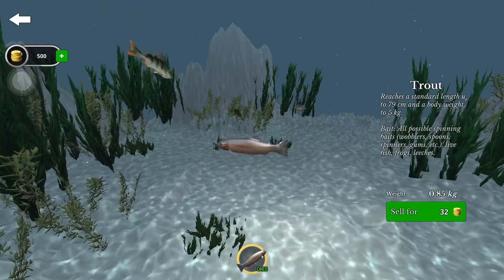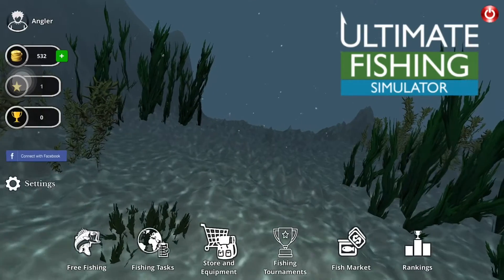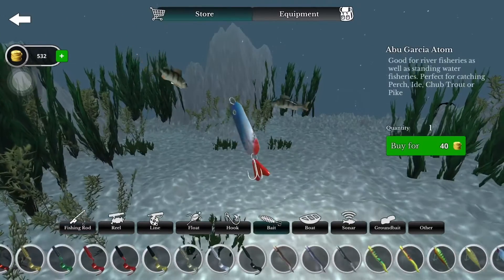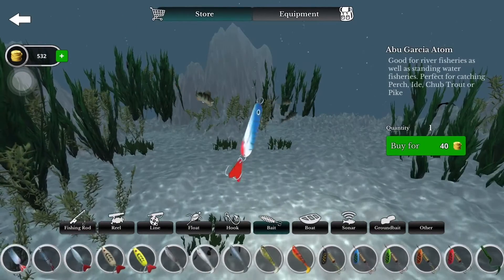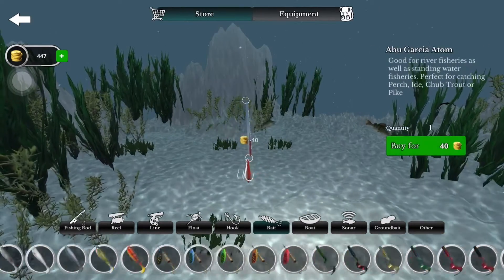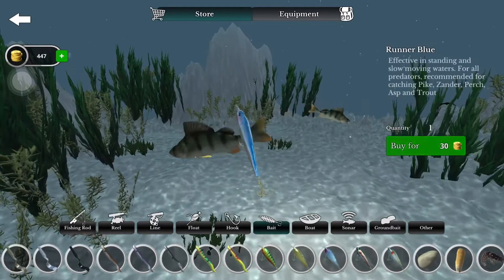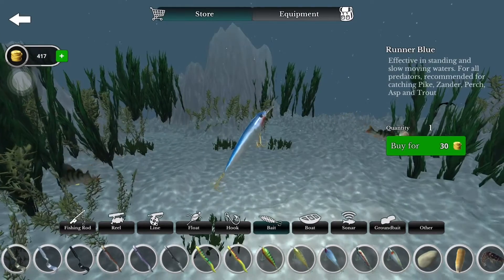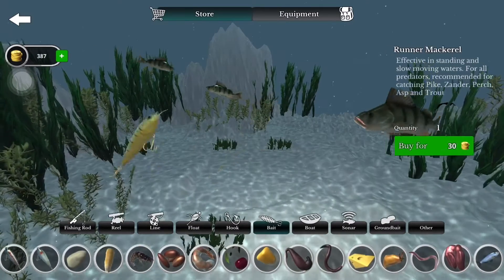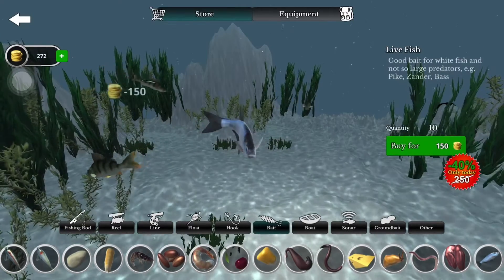Now we're going to a store to sell them — apparently that's what the game tells me. We have 532 bucks, that's nice. I'm gonna buy a spinner — that's my favorite color too. Buy a spoon, and let's spin everything probably. Yeah, we need a crankbait definitely. I'll choose a gold one. And oh, it's on discount!